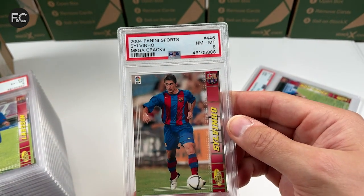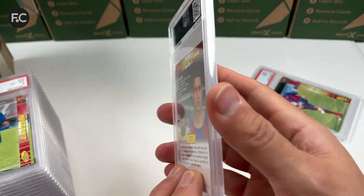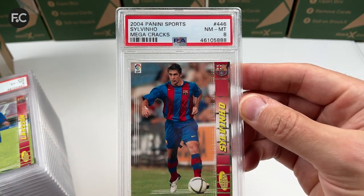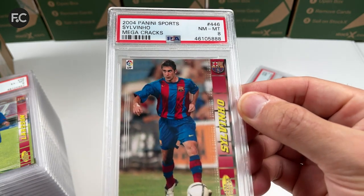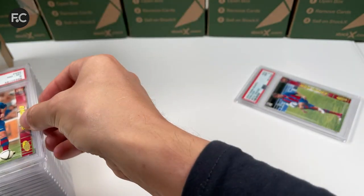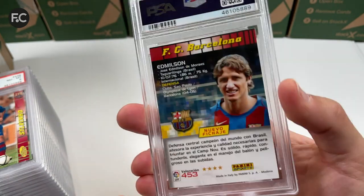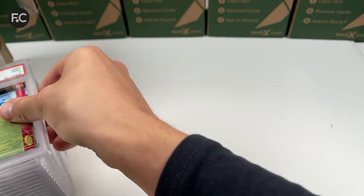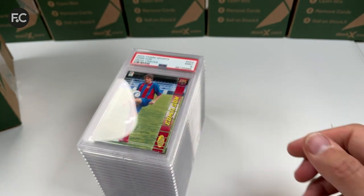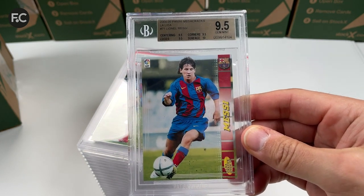The last two: Silvino PSA eight — slightly off center, quite a lot off center actually, that's why it's an eight, otherwise maybe a nine. And a nine for Ed Milson. So that's the Barcelona set that contains the Messi card — that card is worth quite a bit of money now, beautiful card.